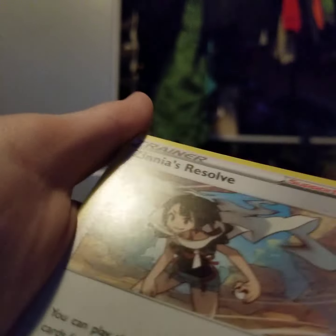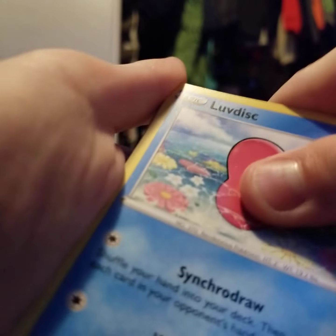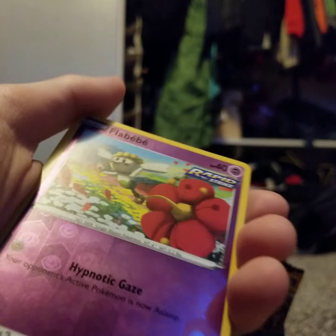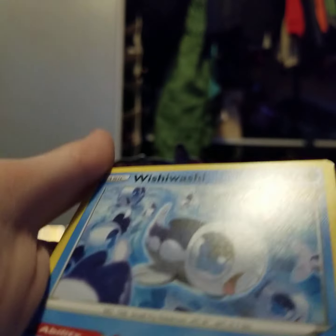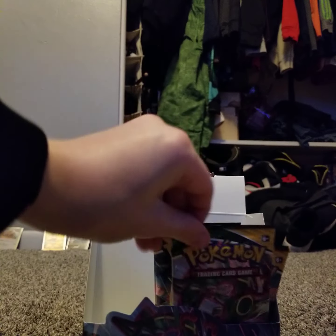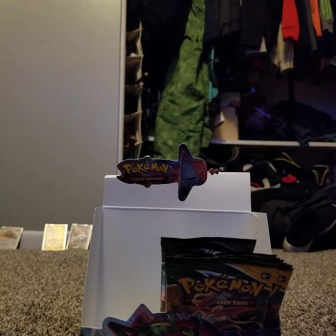Fire Energy, Fire Energy, Vigora, Zianna's Resolve. You know what I do want — if you guys ever looked at this set, there are these energies that are like a golden energy. I don't know what they're called but they're like a special energy and they give off a glow — they're really cool. Regular rare Wishiwashi. Has this box been tampered with?